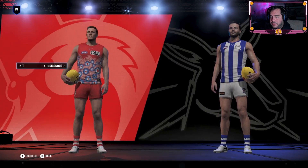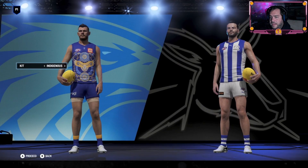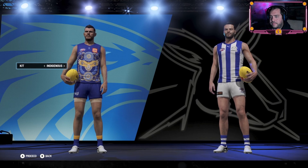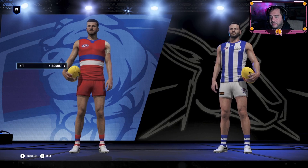St Kilda - that's a cool one too, that's a really, really good concept and design. The Swans. The Eagles. And the Bulldogs, rounding out the list - they've only got the one.